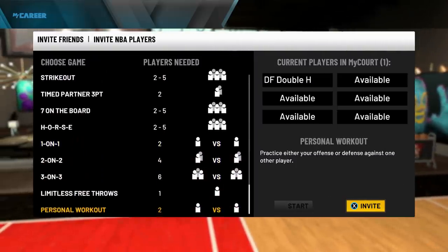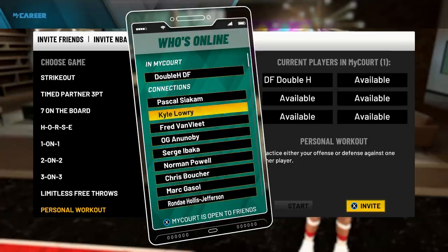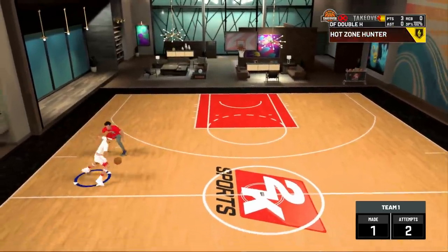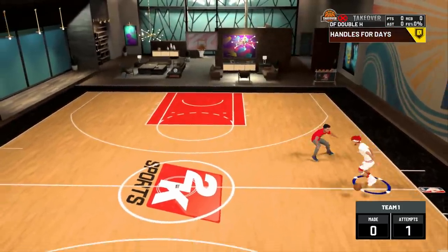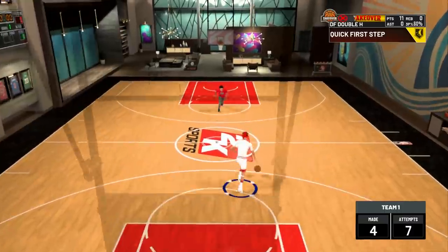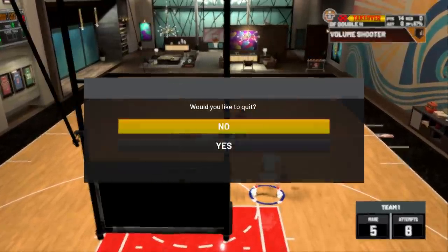Once you think you have that down, do the Personal Workout drill. Go all the way to the bottom, click Invite, and invite any NBA player from the list — say Kyle Lowry. Back out, click Start, and put yourself on one team and Kyle Lowry on the other. This is probably the best drill because it simulates in-game experience. You get unlimited attempts on offense, so practice your dribble moves and jump shot in this game-like setting.